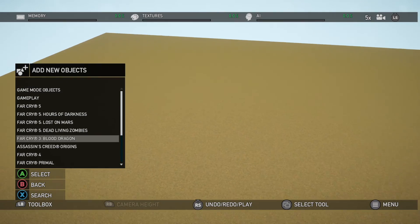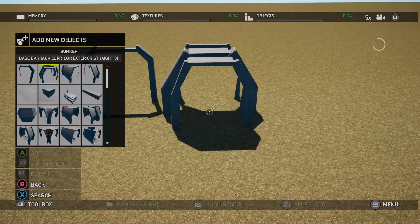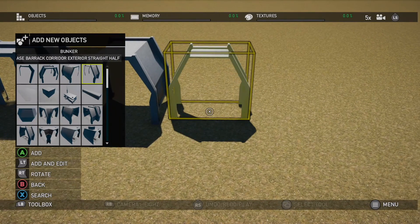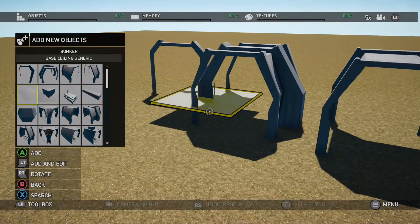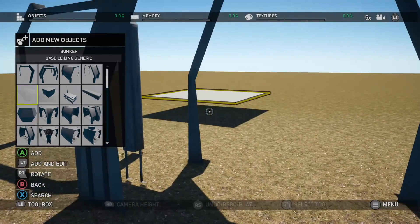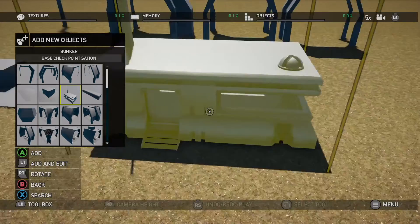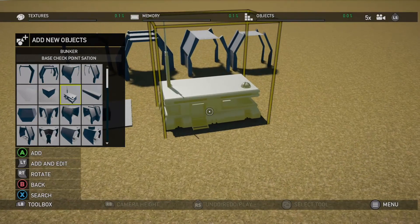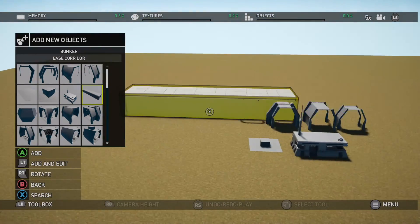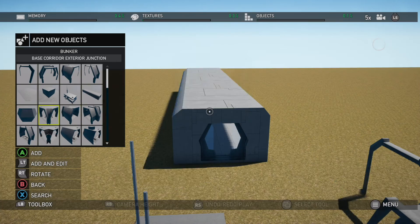Let's start with the brand new structures. The first major category is bunkers, and we begin with some hallways and corridors. A lot of these are actually transparent on the inside — that's because they're for exterior set dressing only, so from the outside they look solid but from the inside they look transparent. Fortunately, we do have some solid versions of those same assets further down in this category. The first thing that really got my attention was this little bunker structure here — I really like the look of it. I'll jump into explore mode in a moment to give you a sense of scale.